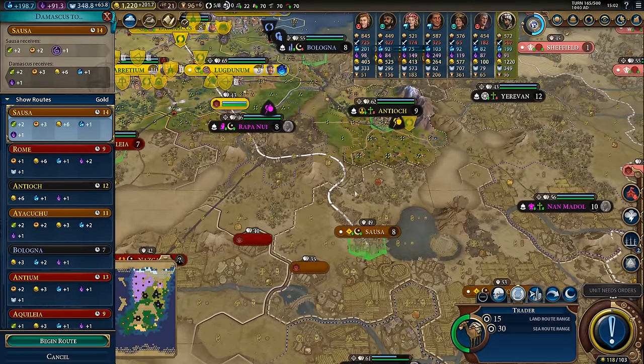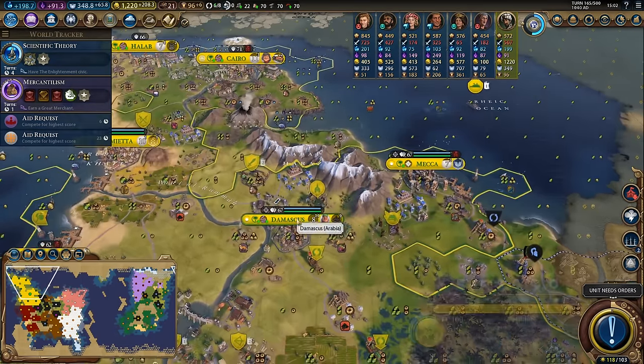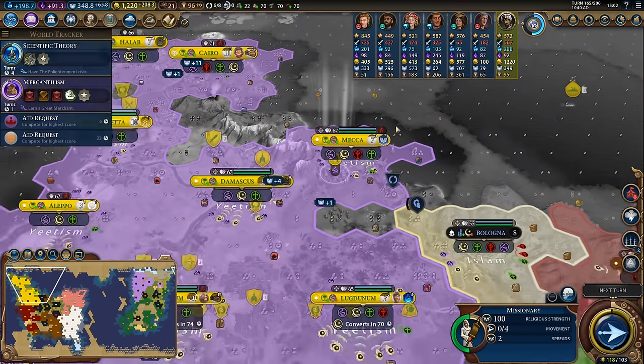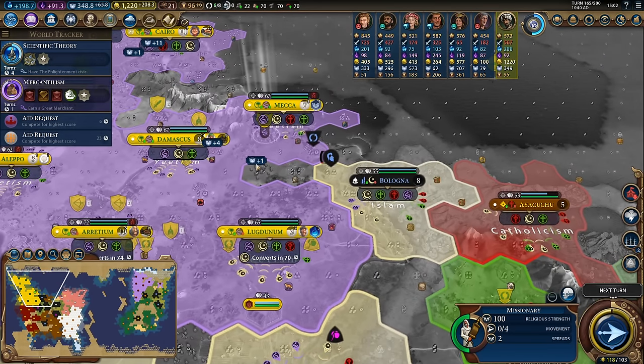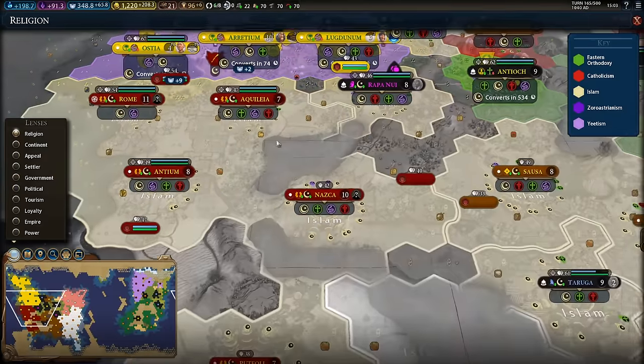Sousa isn't the most amazing trade route for me, however it will give me a little bit of food and production and that'll speed up how quickly the city grows, letting me get to that critical 10 population a little bit quicker. With that final spread on this missionary I have completely converted my entire empire back to Yeetism and we have pushed back Islam.